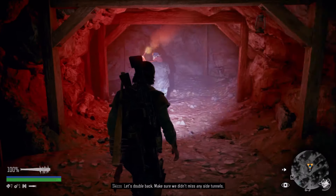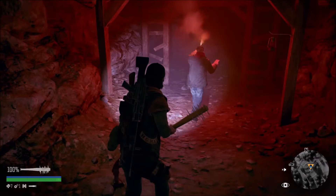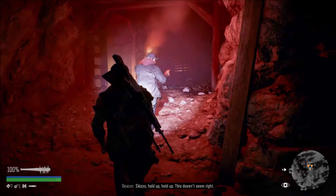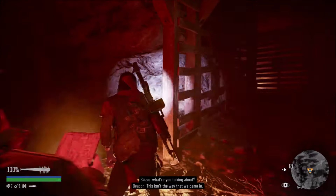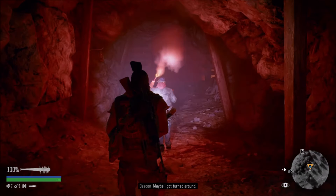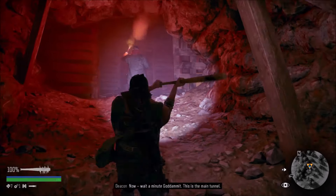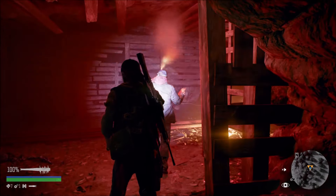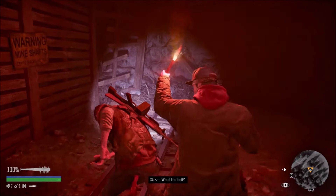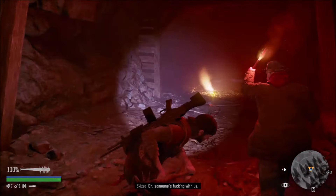Let's double back to make sure we didn't miss any side tunnels. Something is off - this isn't the way we came in. The flares on the ground have clearly moved. We eventually realize it's the main tunnel, following the tracks. Someone is messing with us - come on out. Someone's definitely messing with us.